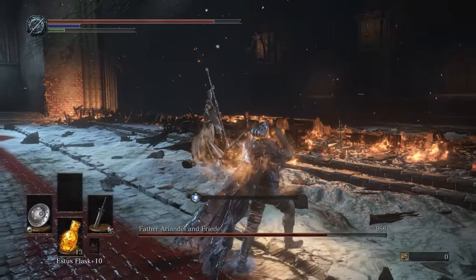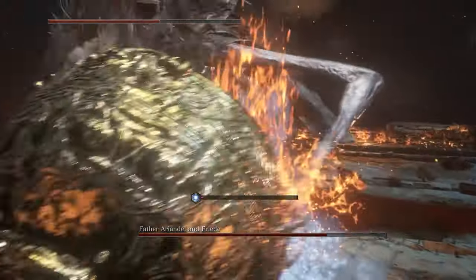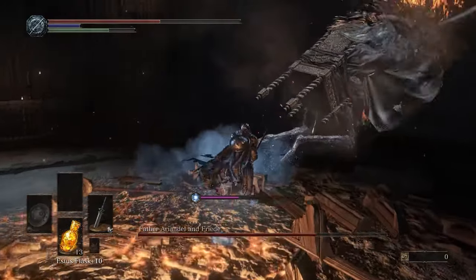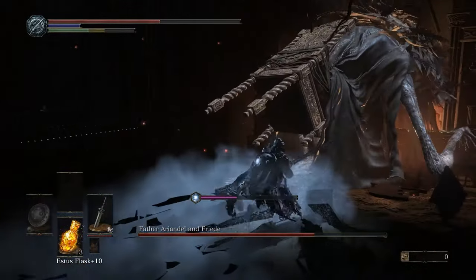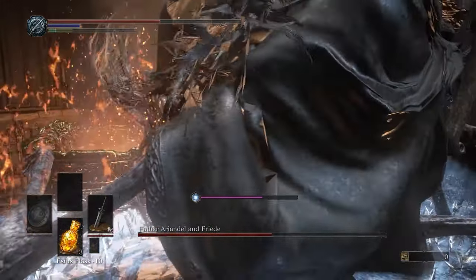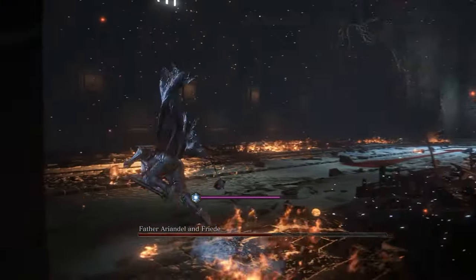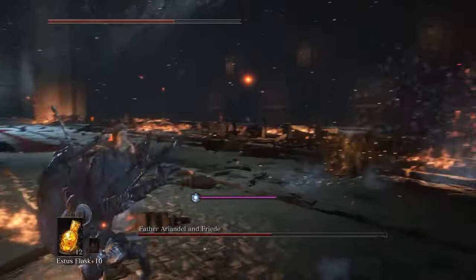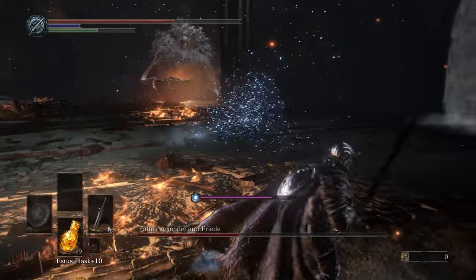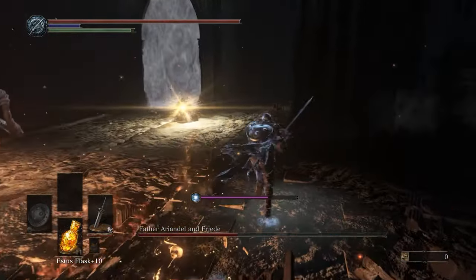The hard part about this phase is that you want to keep track of both of them at the same time, avoid their attacks, and deal damage — pretty obvious, but quite difficult in practice. I would usually recommend going and hitting Ariandel because you can stagger him to deal massive amounts of damage. Frieda is a bit more difficult to hit as she will dodge away from you — her movement is very similar to Bloodborne. So the fight is like a combination of Lady Maria and maybe the Cleric Beast in that regard. As you can see here, she decides to heal up, so I run towards her and make a jump attack.